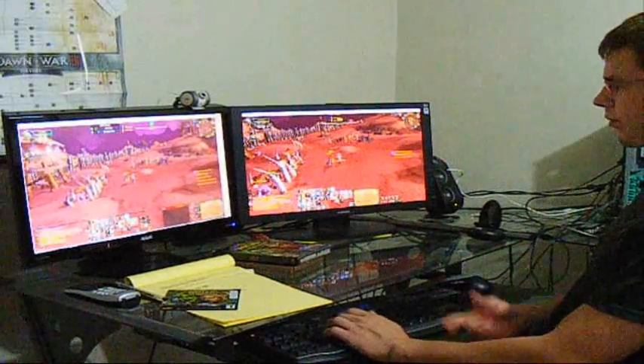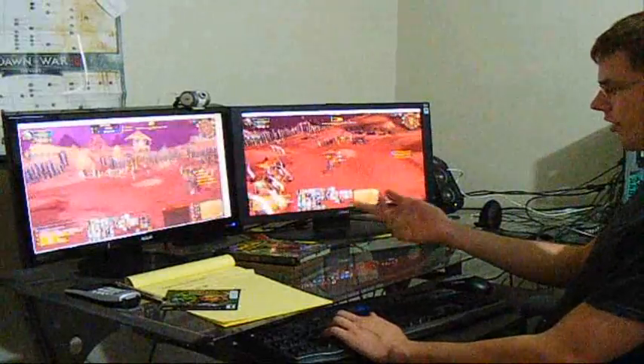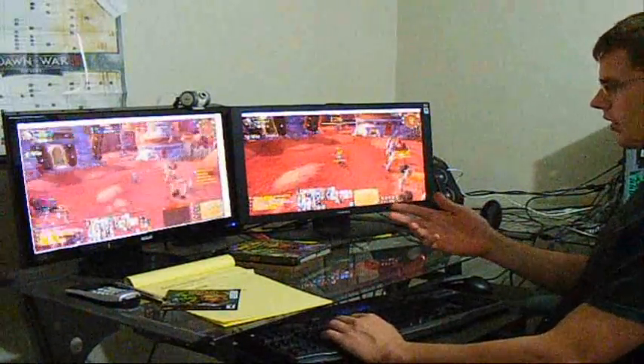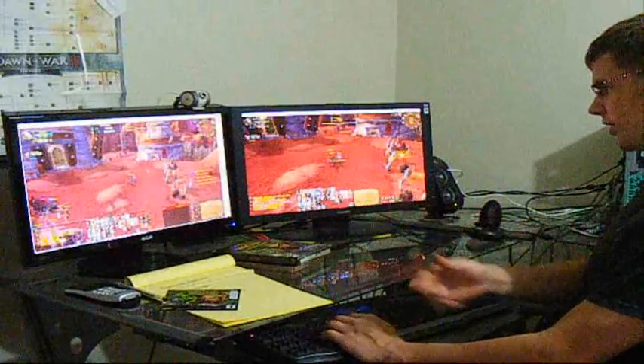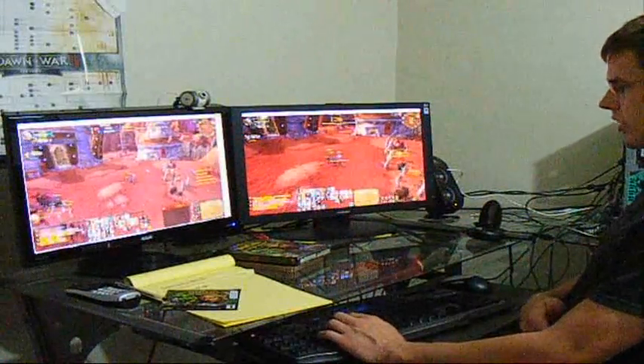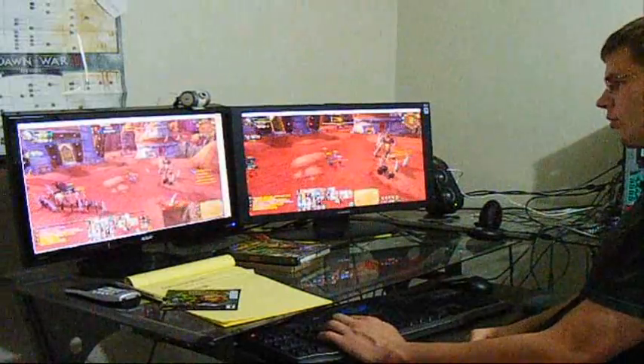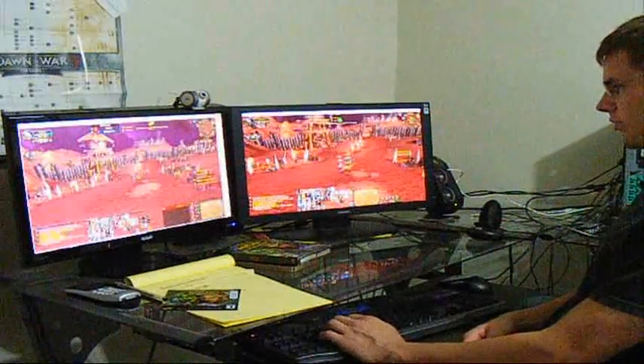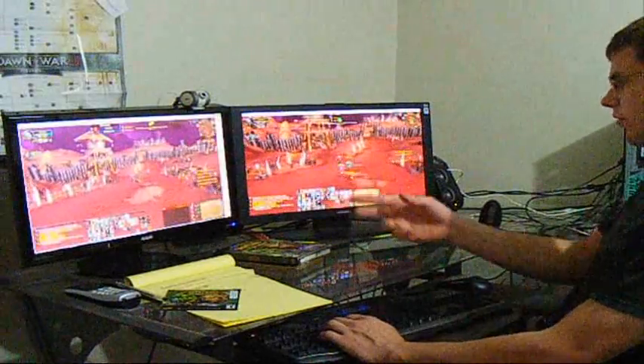Now I let go of my alt key, press forward, hit my slash follow command — it's back to normal. Now I'm set up again, they're both right in line with each other. Hold my alt key, press backwards — both of these characters are running backwards. Turn left — they both turned about 180 degrees and now I can run forward with both of them.